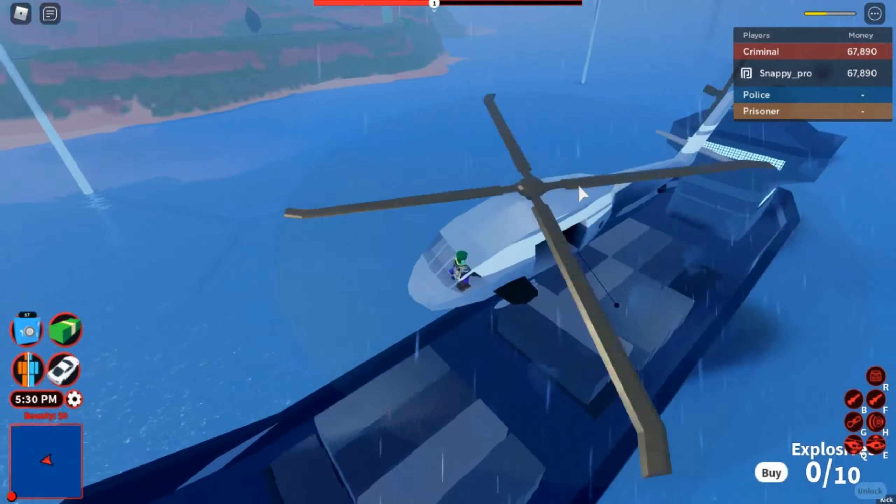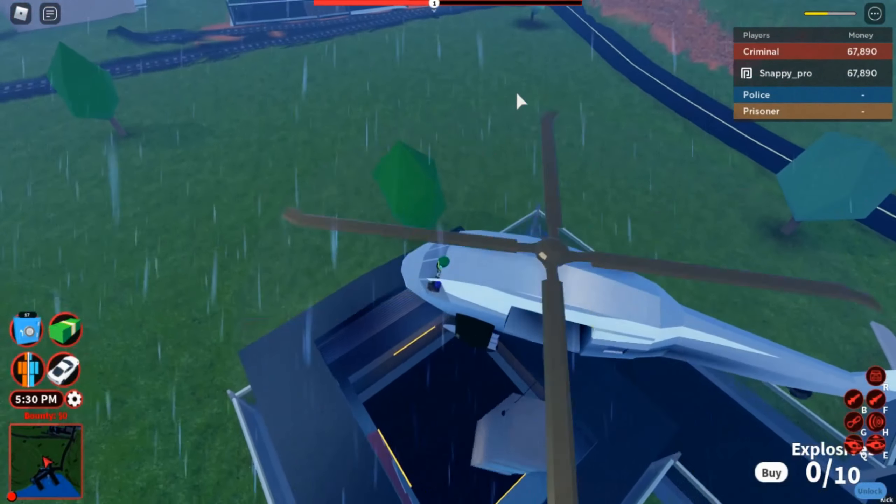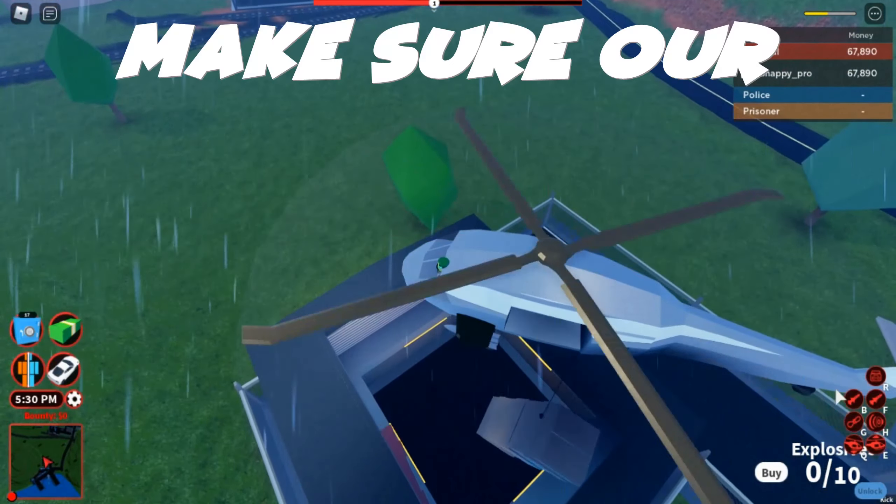Also, you can knock people over with this crate as it's huge and it can make them go flying. All I'm going to do is hover over the warehouse with the helicopter — it'll open up. We want to make sure it doesn't fly all over the place, so take it slowly inside. Then make sure your vehicle is locked, press G, and it'll fall into there.